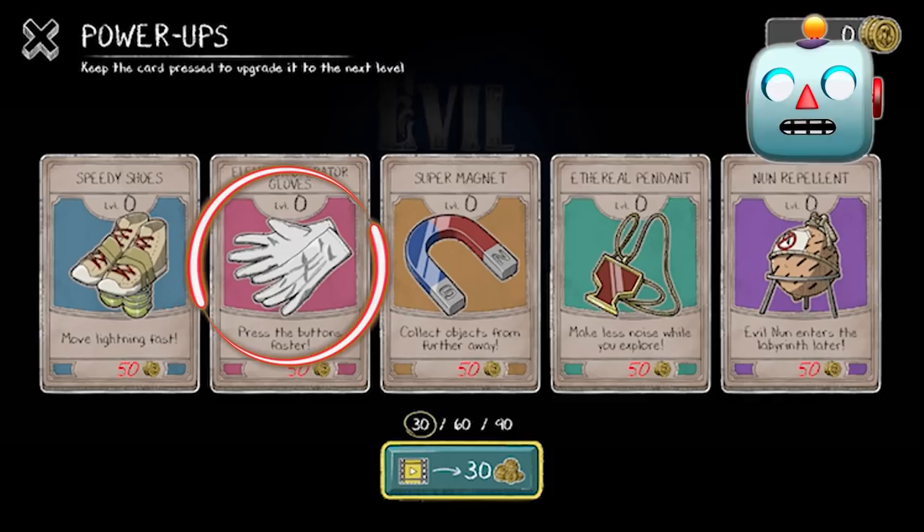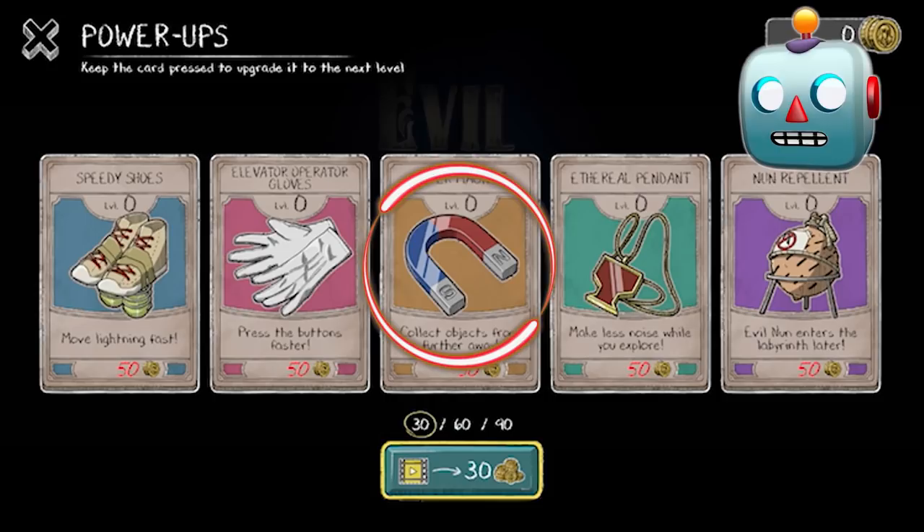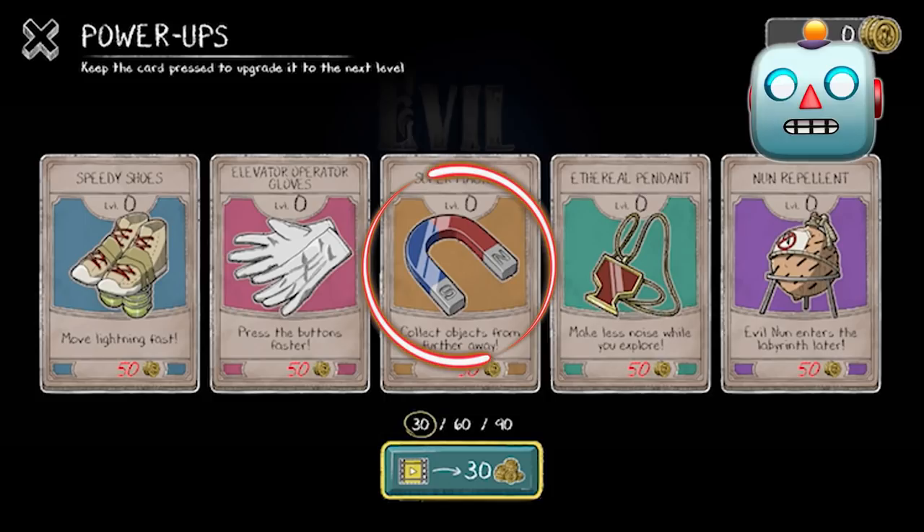Then we have the elevator operator gloves. This power-up will help us push the buttons of the puzzles faster. Then we have the super magnet. With this power-up we don't have to get too close to the items in order to pick them up.